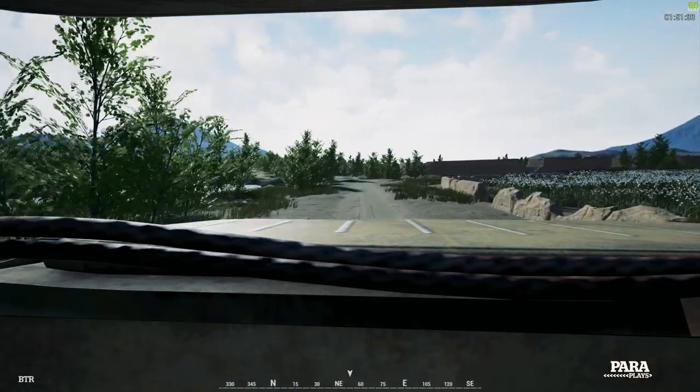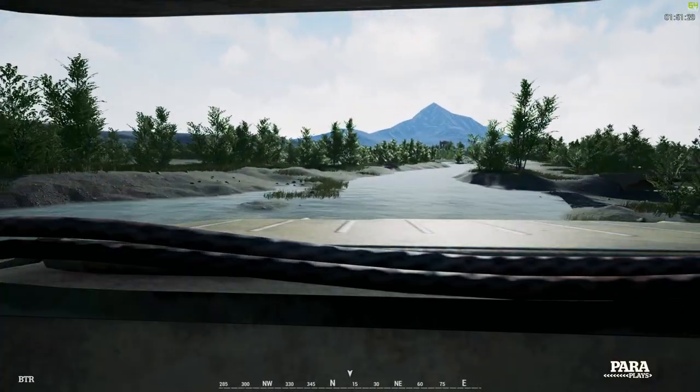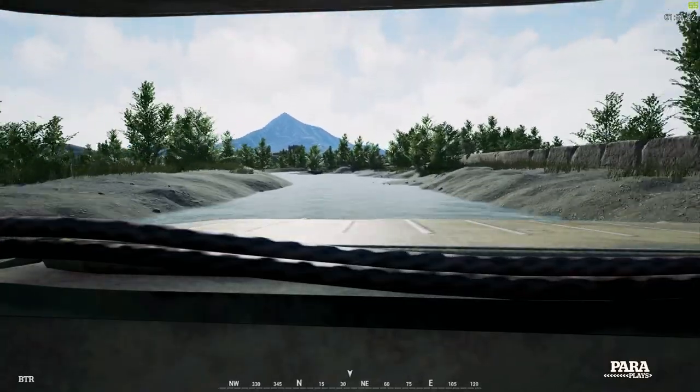One of the things I really like about the way the vehicles have been done in Squad is they actually feel like they've got weight. When you turn the wheels — such as this and the logistics truck — it's a slow, cumbersome vehicle, as it would be in real life.